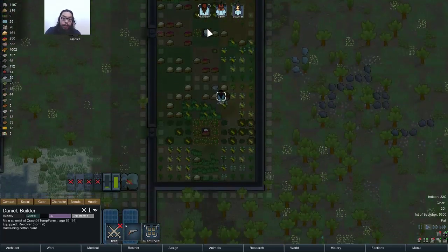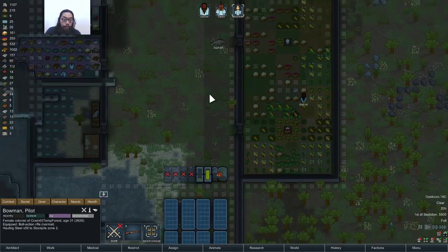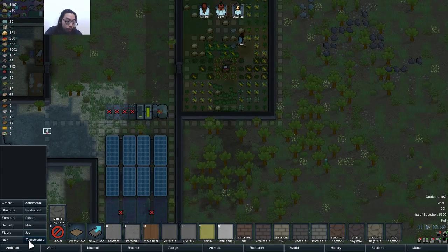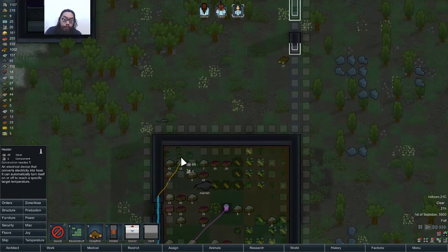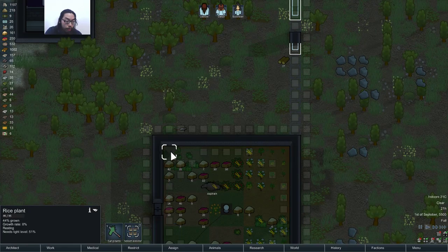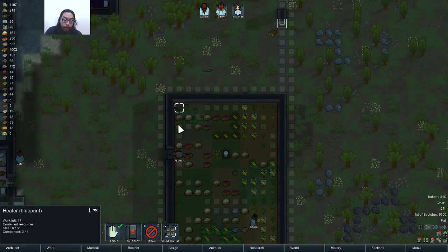Harvesting cotton plant. Cook and find meal. Harvesting the steel wall. I should probably get to making some heaters somewhere — I think I'll need two.